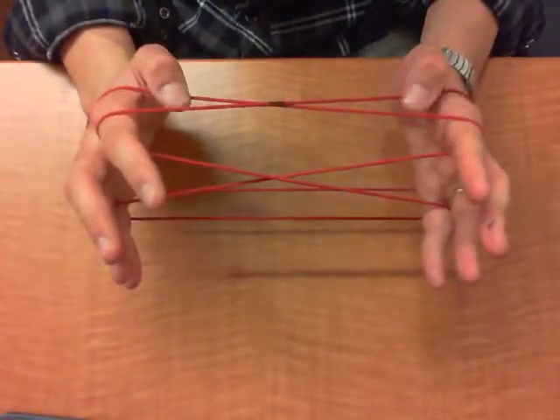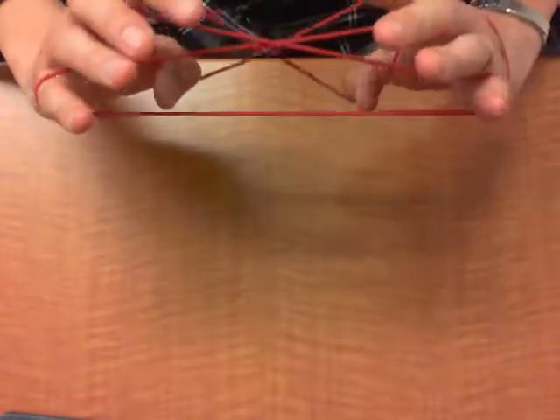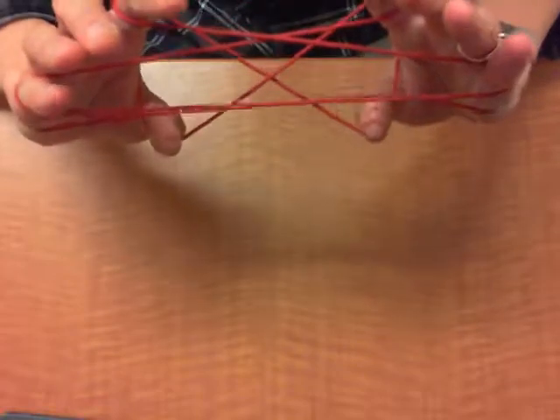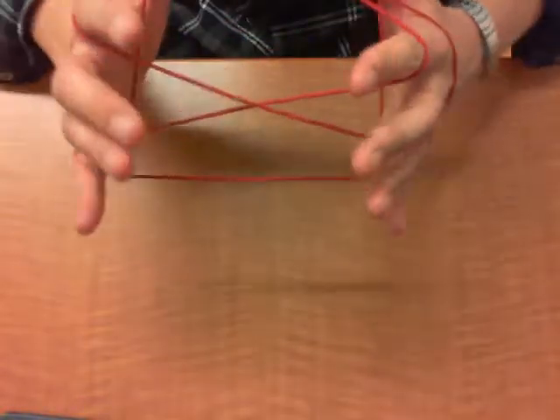The 1s go over the 2, 3, 4, 5 near, they go under the figure, and catch the 2, 3, 4, 5 far, and return to normal.